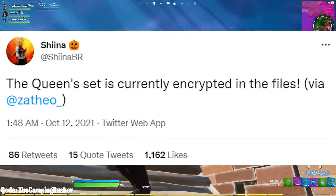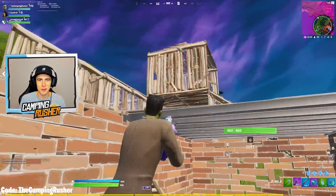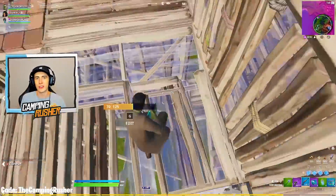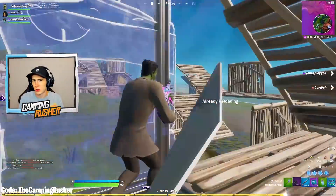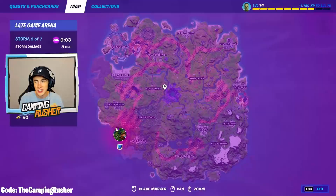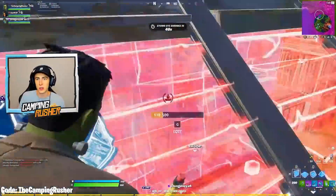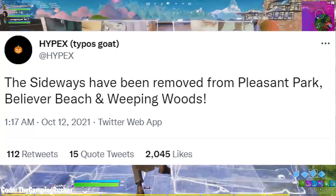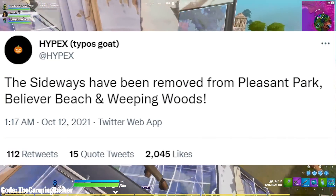The Queen set is officially encrypted in the files — hopefully it gets decrypted soon. That's one of the big questions this season: how does the Queen work? We know she controls the cubes in some way and she's related to the gold cube specifically, but how does it all work? Hopefully we get some answers by the end of the season when she arrives.